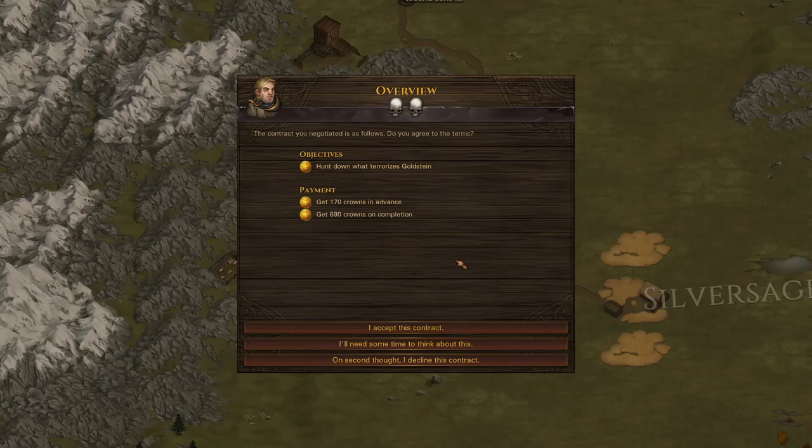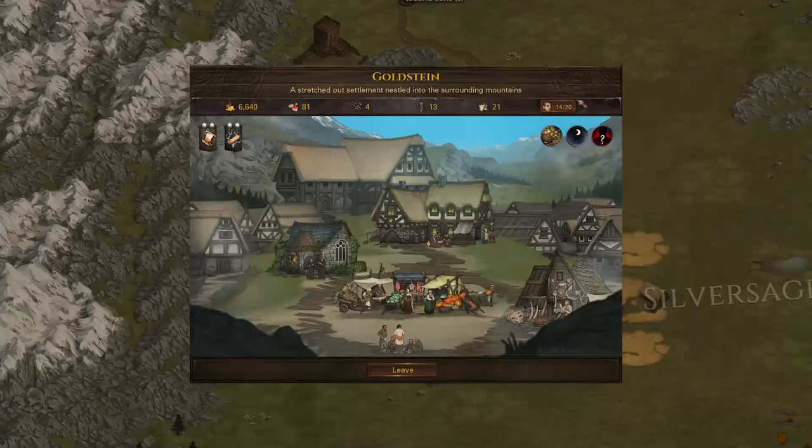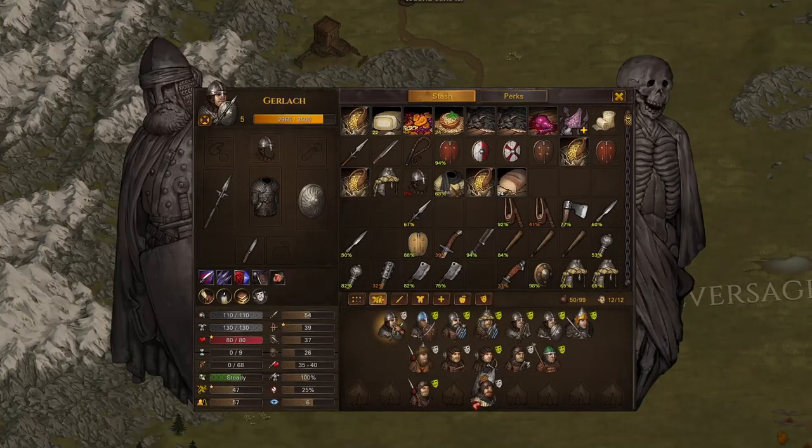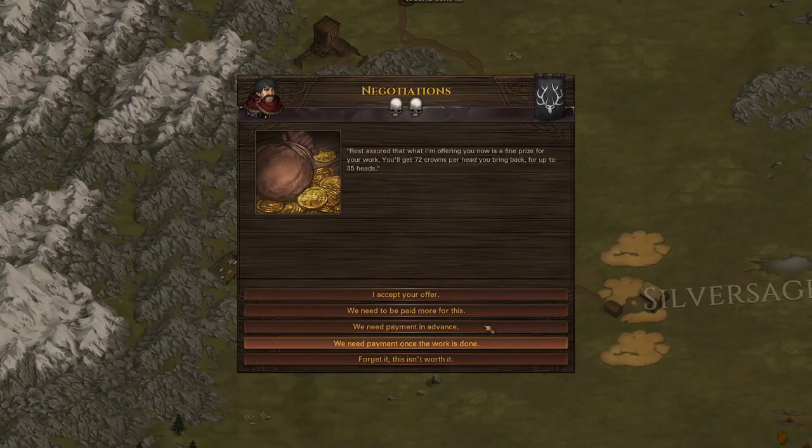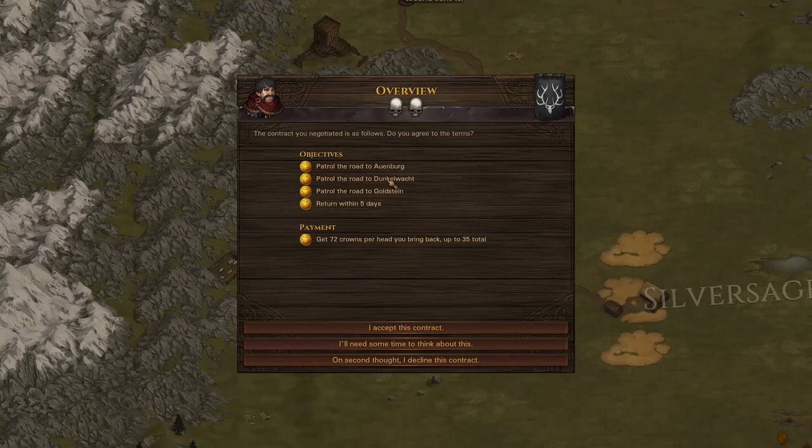What hunts terrorizes Goldstein? It's either Webnecks, Notzers, or Dire Wolves, and I could do any one of those as long as we're at full health — and we are. Let's check out this other contract first. Patrolling the road is okay because it's up to 35 heads. That's no joke, but it's actually not too bad — we just have to get 35. We could get well over 2000 for that. Those guys we just passed would be 15 immediately and then we just need another 20.